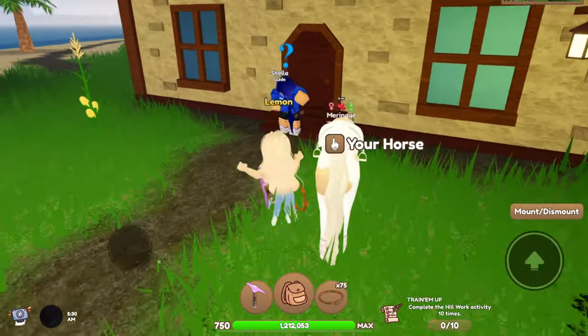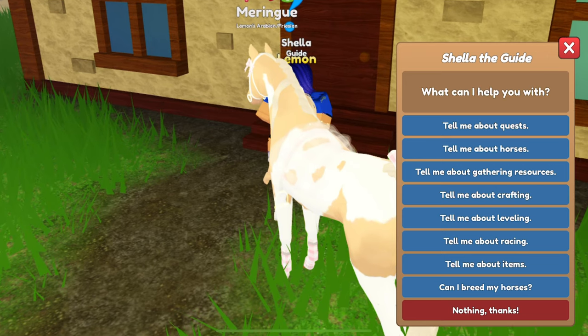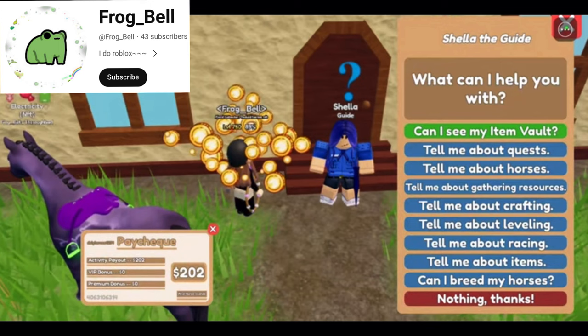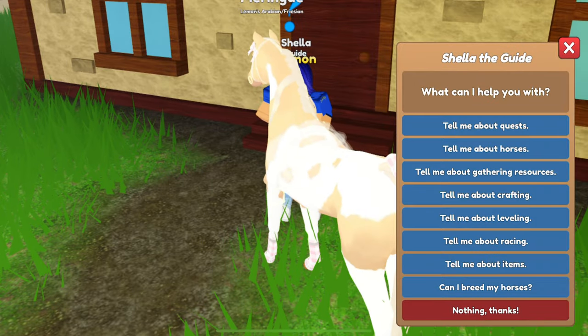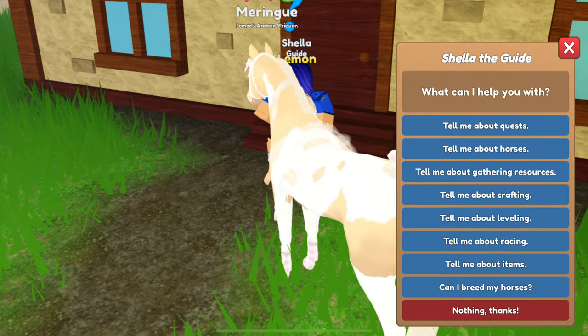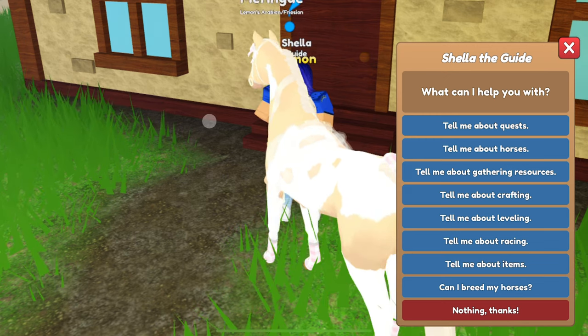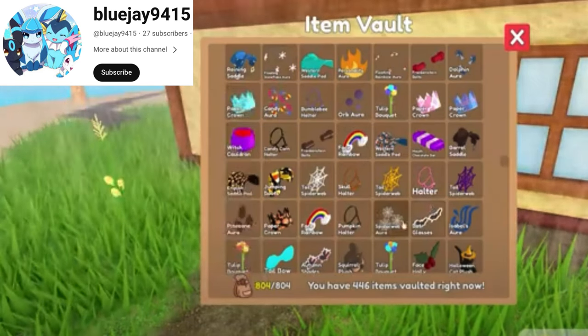If you click talk, you can click next, and she'll give you a bunch of options. But at the top, if you have the vault, it will say something along the lines of 'Can I access my vault?' Here's a clip from one of the videos I mentioned in the beginning. So if you click that and you're on a computer with a mouse, you're good. You can just click that item and then click unvault.